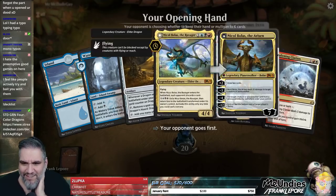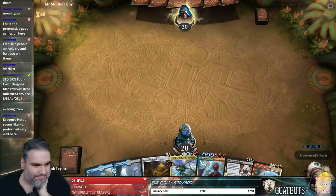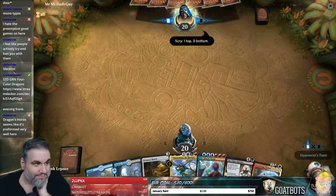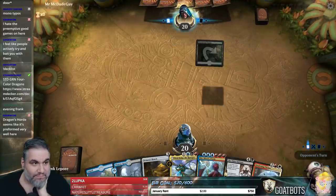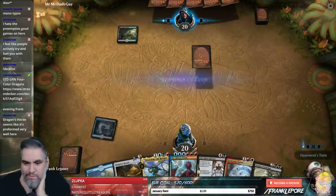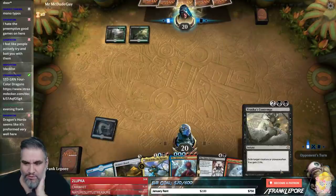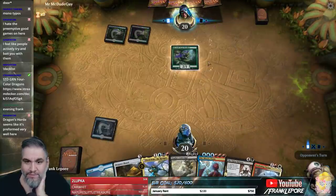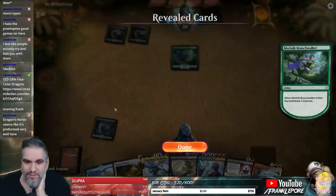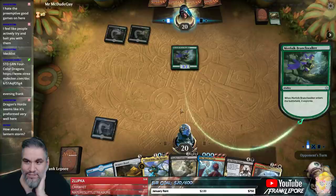Oh, why is Deafening Clarion still in here? That's weird. I'm gonna keep this hand — we just need one land. One land gets us Dragon's Horde, and we have enough for Nicol Bolas at that point. We have three turns to hit a land.